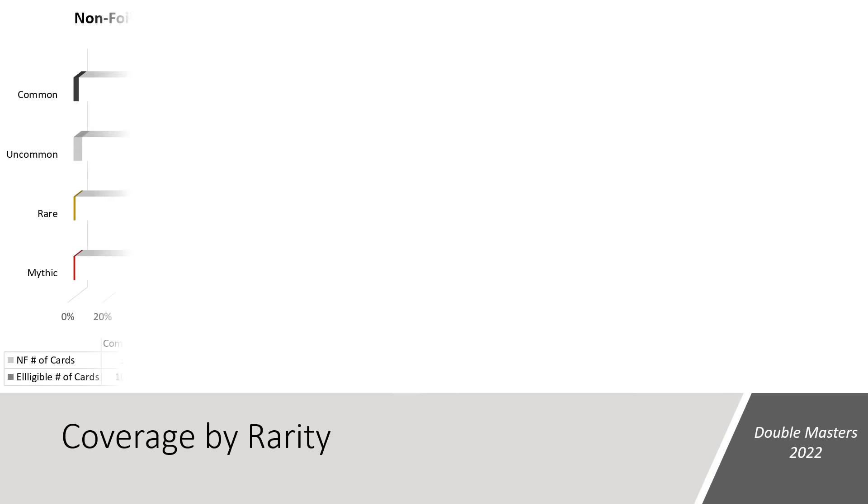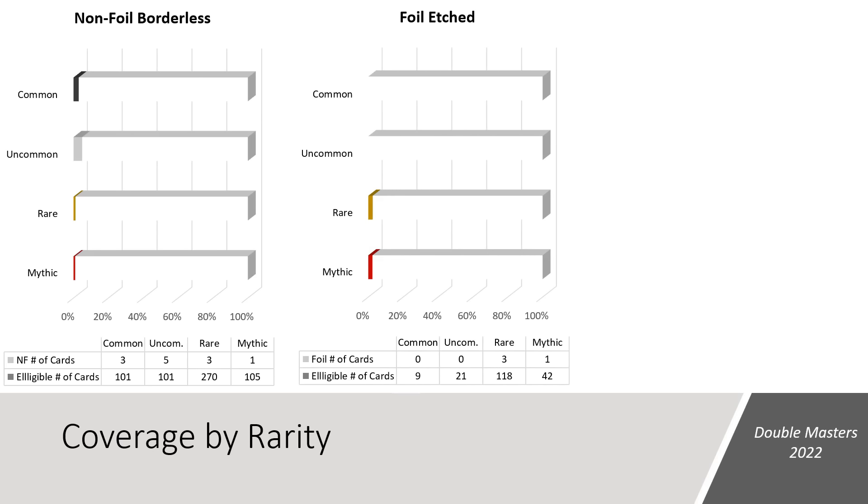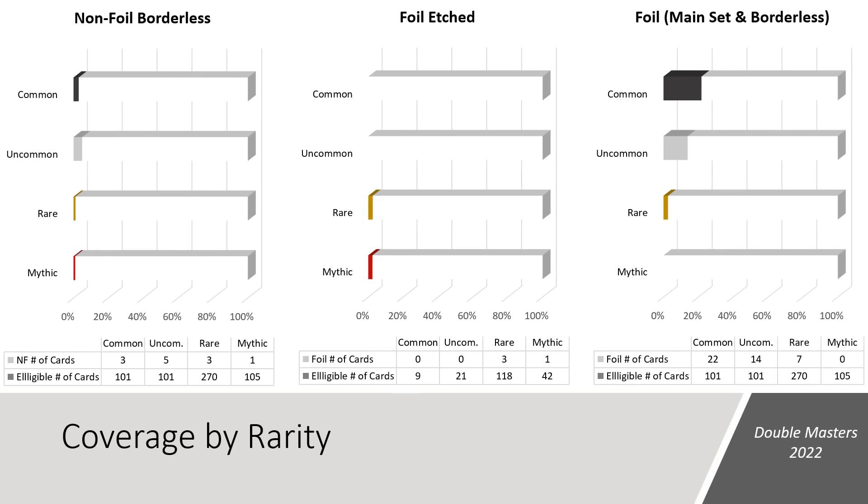Pivoting to coverage by rarity — these charts are going to look a little sad, but it's important to know what you're getting for $250 plus. In the non-foil borderless space, we saw 3 commons, 5 uncommons, 3 rares, and a mythic. In the foil etched space, we saw 3 rares and 1 mythic. In the foil space, we saw 22 commons, 14 uncommons, 7 rares, and 0 mythics. In total, we saw 13 rares and 3 mythics in this box, including the textured foil Liliana.